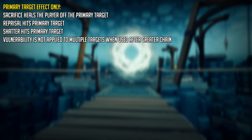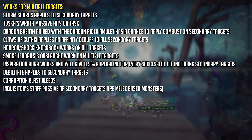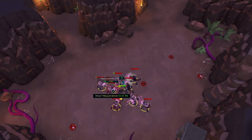That's a little strange, because I would expect that to work since we have Volley of Bombs, but I think it has to do with the fact that the auto attacks of your spells cannot snipe your Greater Chain effect. As for multiple targets, Storm Shards can be applied to all targets with Chain. Tuska's Wrath does work after Greater Chain and the hits on targets are absolutely massive.